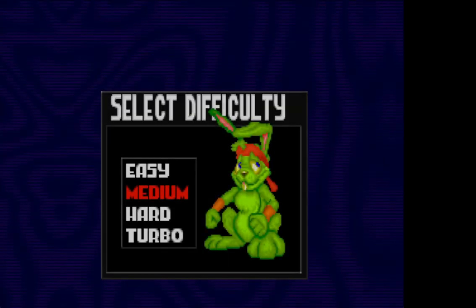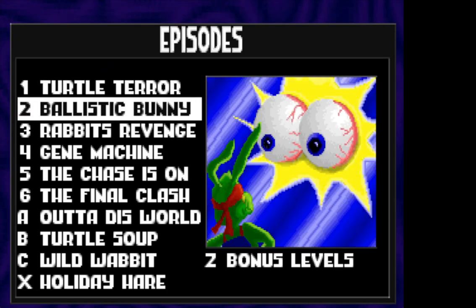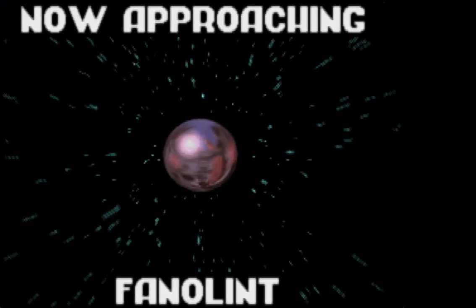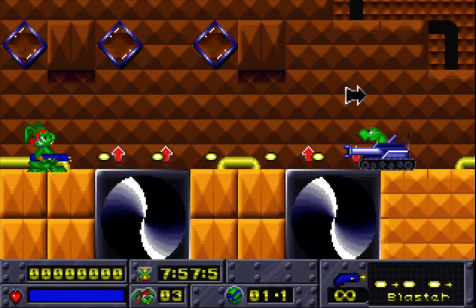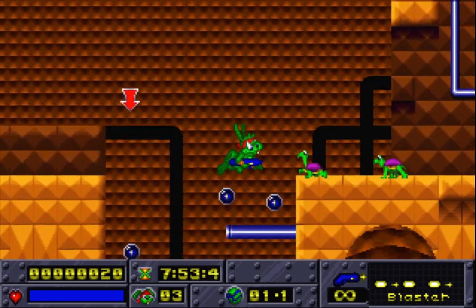Howdy y'all, Round the Wheel here. We're playing Jazz Jackrabbit for its 30th anniversary, and today we move on to Episode 3: Revenge of the Turtle Sith. We're falling into the pink miasma and going straight to Fanalyn — one of my favorite planet names in this game. It gets away from the whole 'blank-us' or 'blankiest' naming construction.